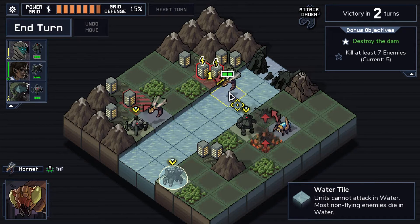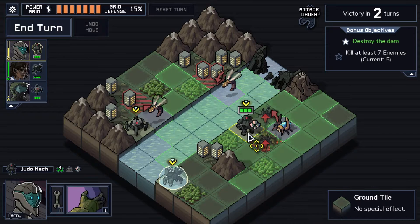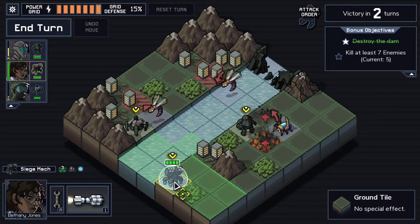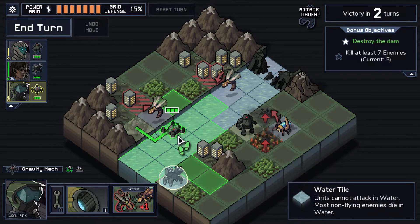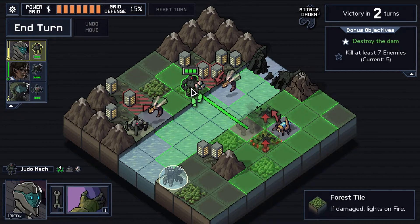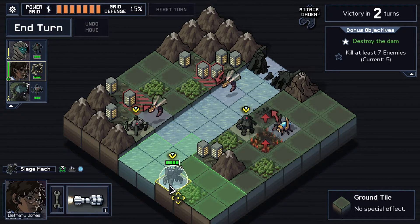I literally cannot hit the hornet. If the grav mech was on the other side, yes I could, but this is worst-case scenario — I can't hit him, I can't hurt him. I can't push the scarab down because the scarab is going to die, thanks to having two damage on the siege mech. And the grav mech can't do a thing because it's just waterlogged. I hate these mechs — why did I pick them? I should have picked the frost mechs.